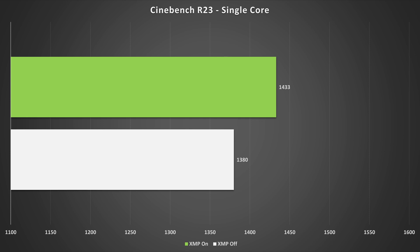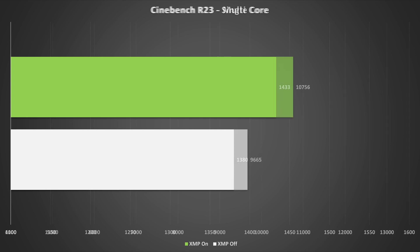Starting off with Cinebench — the results here didn't really surprise me. For single core performance, an uplift of around 4% is seen when enabling XMP, going up to 1433 from 1380. This is very minor. Moving to the multi-core scores though, an uplift of 11% is seen here, which is about what I was expecting. This will translate to better performance when the CPU is being utilized more heavily, such as in CPU-intensive games and video editing.